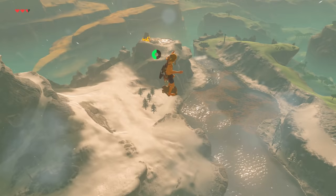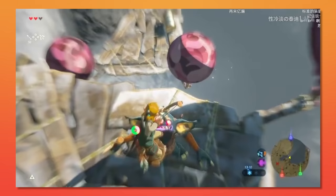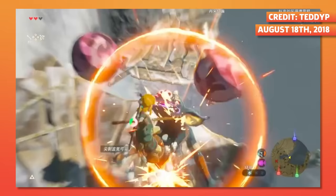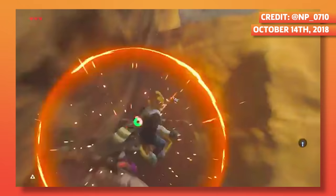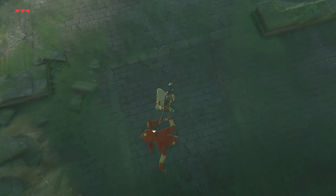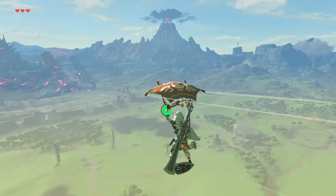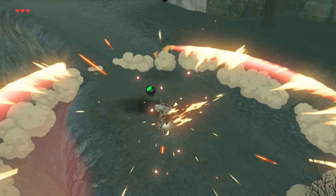There were small breakthroughs in launching techniques at this point, but none as game-changing in terms of speed and distance as bullet time bounces. While it was initially shown off as early as August 2018, it didn't find an audience until another user posted it to Twitter and went viral. By striking an enemy with your shield to make them ragdoll while you're in bullet time, Link was propelled at unreal speeds, with capabilities even surpassing super launches. Setups improved as time went on, and this became one of the most common ways to navigate the world during speedruns.